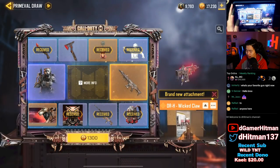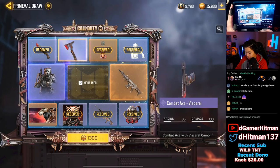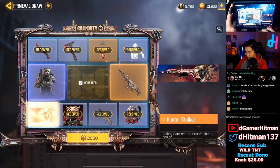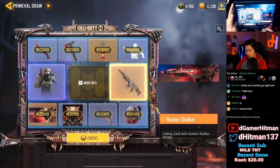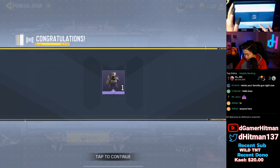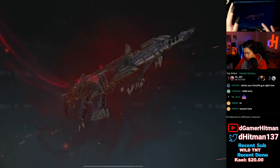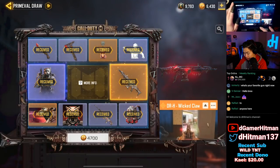Seventh pull - we got the emote, wow, that's actually really good. Let's just go ahead and buy all of it and test out the damage. Eighth pull - tomahawk. We're going to go ham and buy the rest. If we get it before the last pull I'll be ecstatic, but I highly doubt it. Ninth pull - the banner, then the character, and ending with the DRH. It's going to cost a little over 12,000 points. We get the Sentinel Recon skin - actually really nice - and then the DRH. Lucky draw completed!